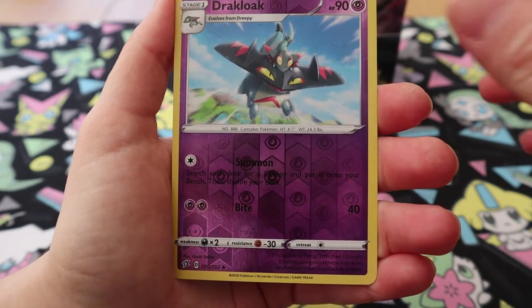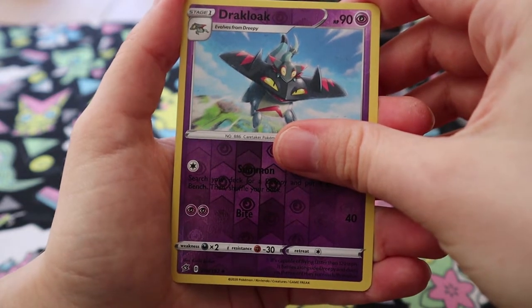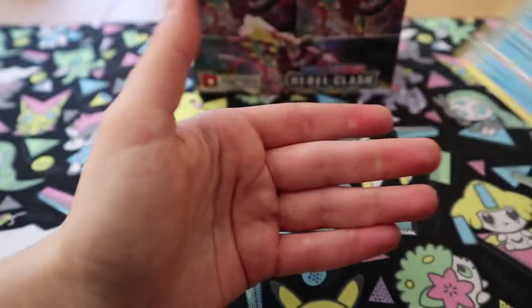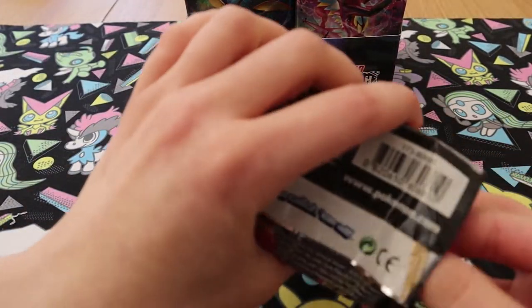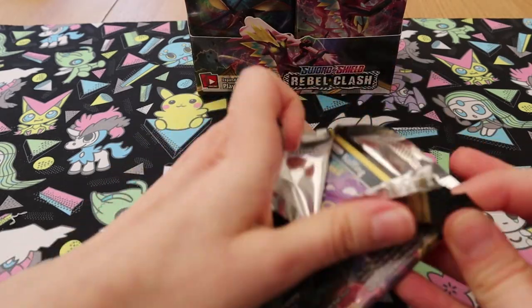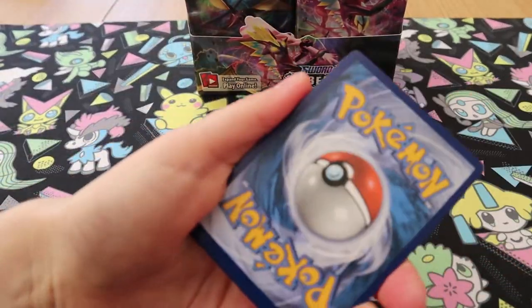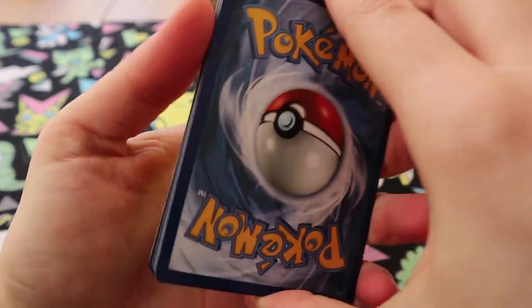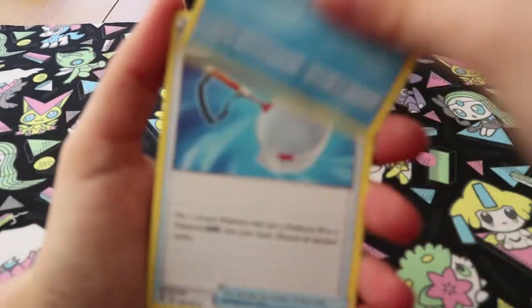Reverse Drakloak — how do you say that? Drakloak. That doesn't flow right to me. Cramorant — I did not get a Cramorant. That's one of those silly rares that you manage to not pull from a box. I got a few good things from my pre-release box. Dragapult. Not as good as Joe's, but Joe gets all the luck.